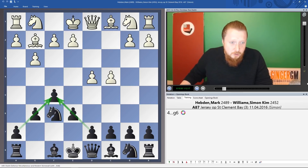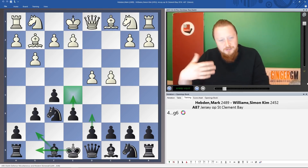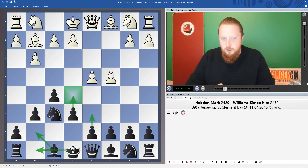As it's Christmas, I thought we'd look at this line. The point is you make a Christmas Tree shape with your pawns. Your main idea in this setup is: Bg7, castle, then d6 and e5. It's actually quite simple to play — I'm going to tell you the basic rules you need to know to give this opening a go.